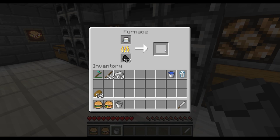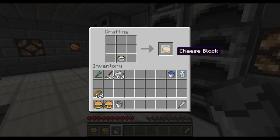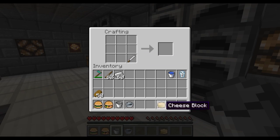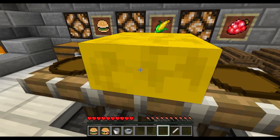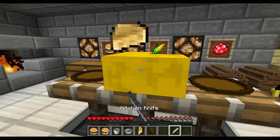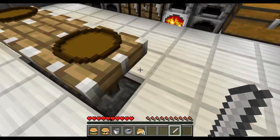You've got to wait for it to cook up, and then you get yourself a cheese mold. Put the cheese mold in the crafting bench and you get a cheese block. Now you can't put the cheese block in the crafting bench with a kitchen knife - it doesn't cut up the cheese. Instead what you need to do is simply place it on a surface and right click with the cheese knife, and it slowly cuts it up into four cheese pieces.